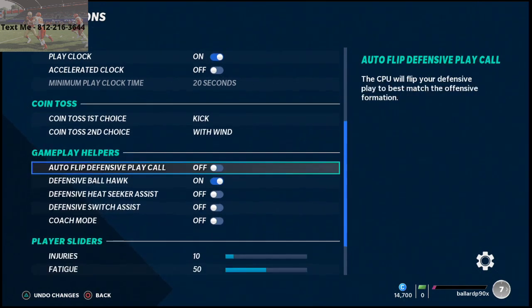Gameplay helpers: Auto flip defensive play call — I turn this off. The reason I turn this off is because it changes my plays, and I don't really like that. Some people like it on, but based on my scheme and what I recommend, I always turn this off.